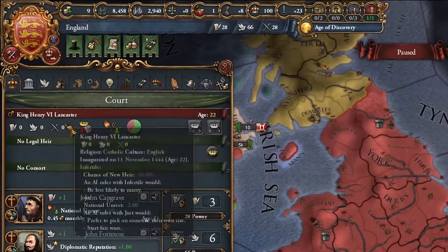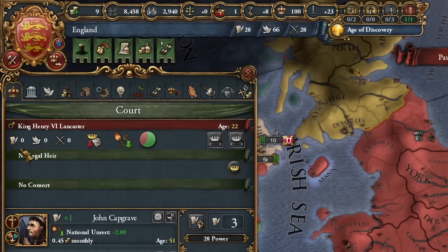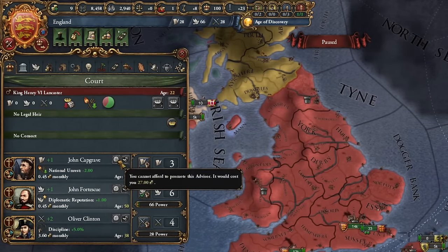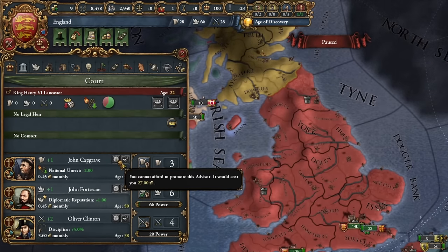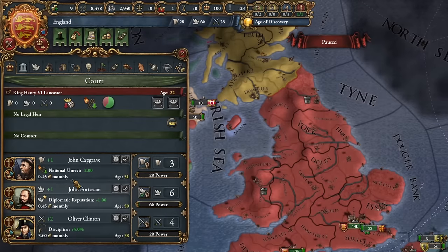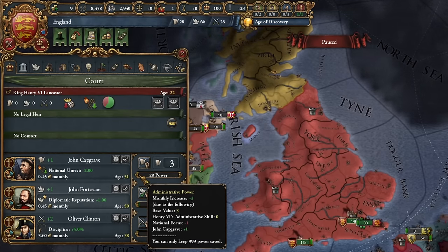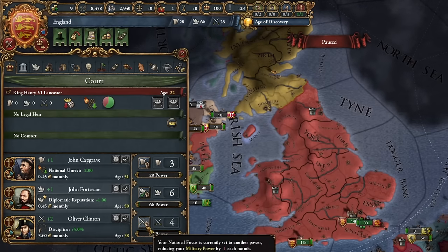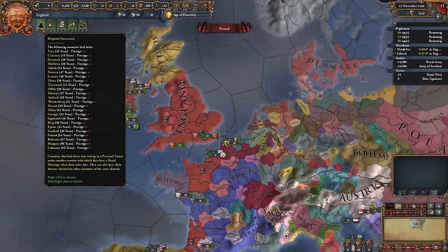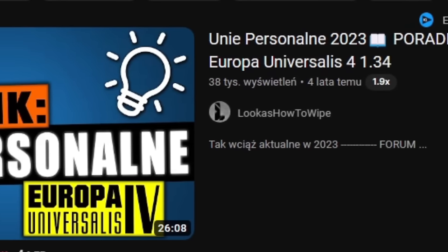Monarchy points include administrative, diplomatic, and military points — hover over these for more information. Everything regarding how you obtain and spend them monthly is listed there. The second source of such points is our ruler. In the case of England, we have a very weak ruler because we don't get any points from them. The maximum possible value of ruler points is 6-6-6, and for advisors it's 5-5-5. You increase the level of advisors with money by clicking on the star. Once every 20 years, we can change our court's focus in some aspect — I'll focus on military actions for now.